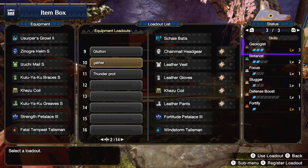When you go on the expedition, make sure you have a set that has full Geologist. You can do that as easily as just getting the chainmail gear, low rank or high rank — it just has to be level three.